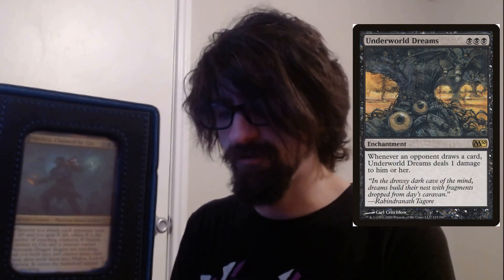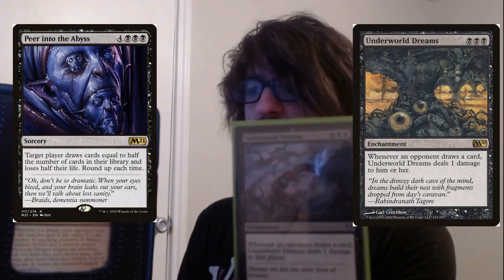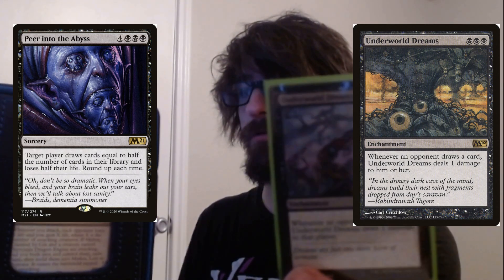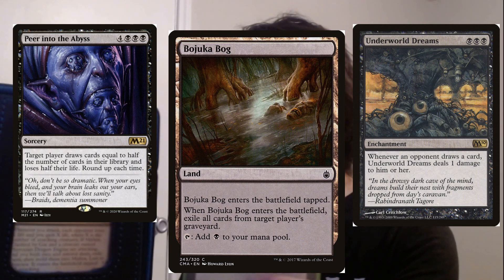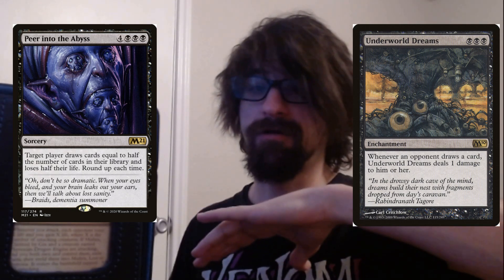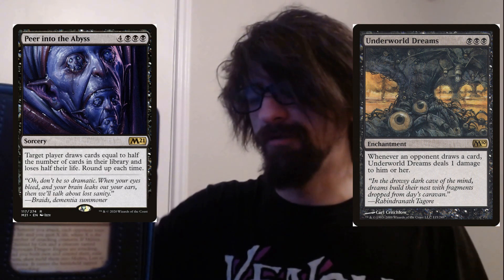Here's the other combo card — Underworld Dreams. It costs three black: whenever an opponent draws a card, it does one damage to that player. You play Underworld Dreams, then play Peer into the Abyss, and they'll draw half their deck and take half their life, plus additional damage from Underworld Dreams for each card drawn. Then Bojuka Bog them to exile all their cards from their graveyard. Really really fun.